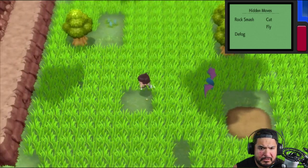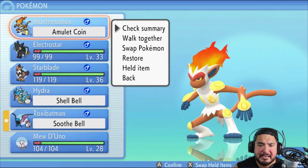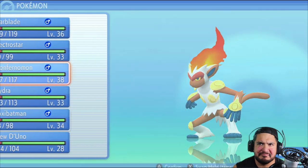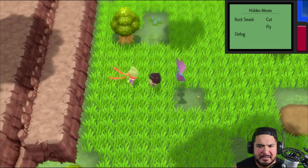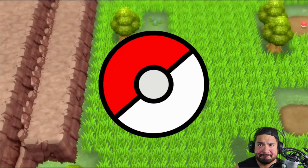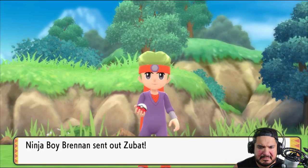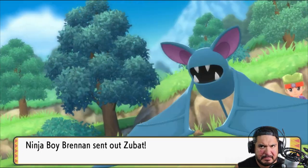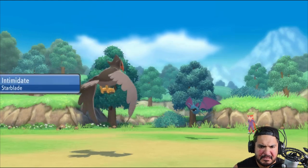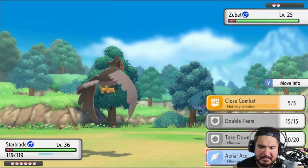We're back — now we have Defog. We're going to be battling everybody here. We need to swap out some Pokémon. Here's a ninja trainer — being discovered means he must battle. Ninja Boy Brennan comes out with Zubat. Taking on a Zubat with Inner Focus that will not flinch — let's go ahead and hit it with Aerial Ace. And the Zubat goes down.